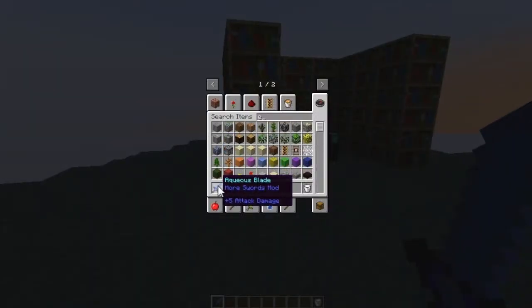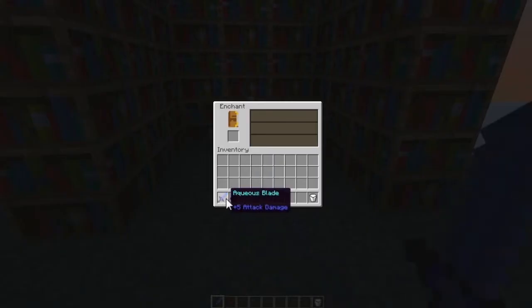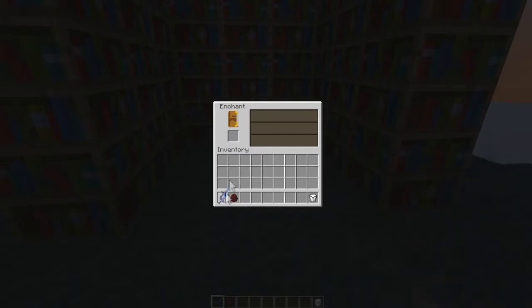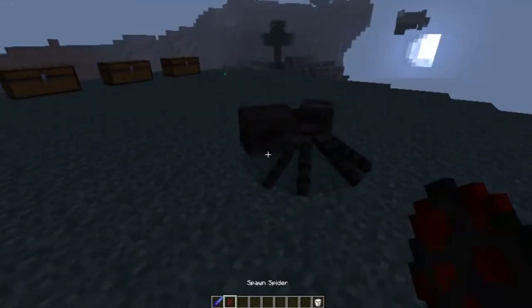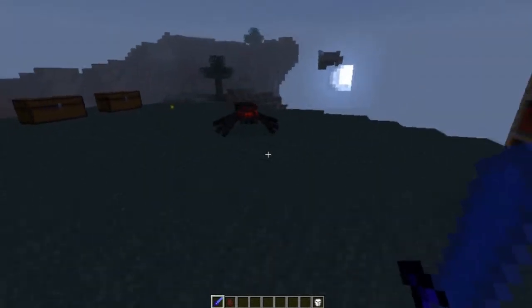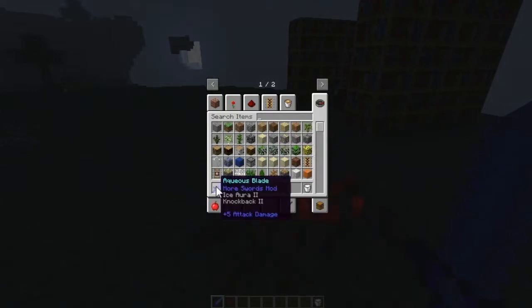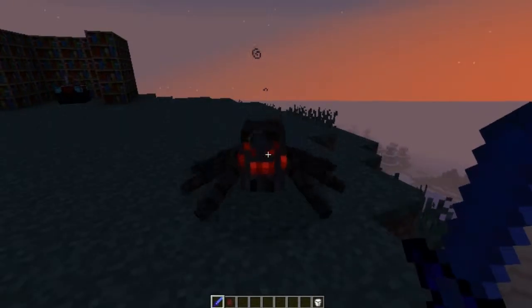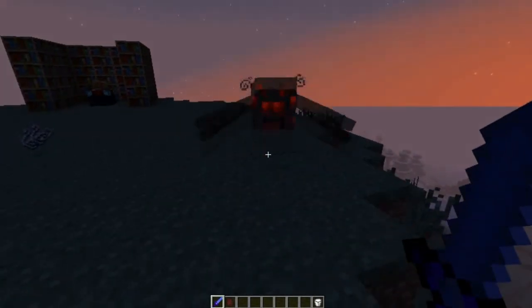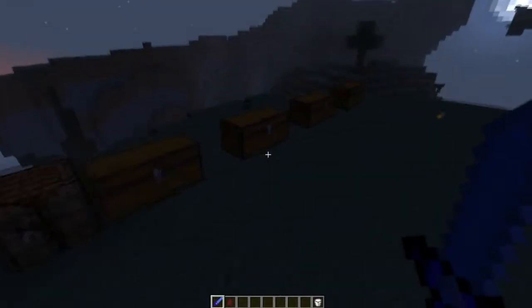Next up we got the Acquilla — I didn't really want to attempt to say that, but I did. This one does have an enchanting, so if I do it I get Acquilla Aurora. What that does is if you hit it, it slows them down for like 8 seconds, but I have level 2 so it slows them down for 16 seconds.